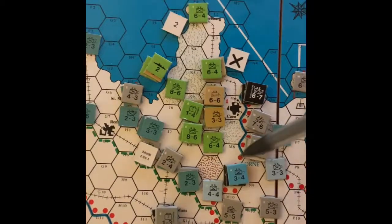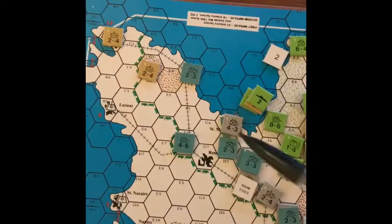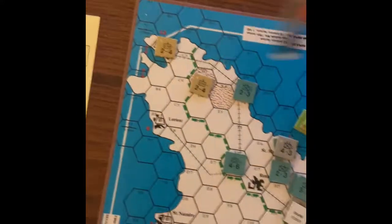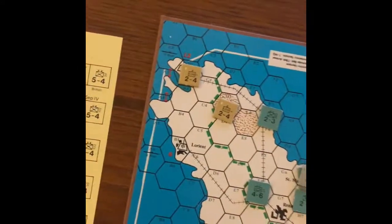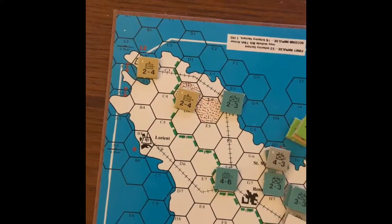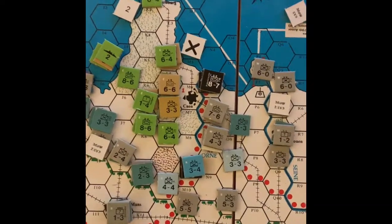Counter-attacks by the Germans are narrowing our foothold here. We're still holding on but we got pushed back and lost our strong point right there. But another development is we managed to do a commando raid that survived a counter-attack by the Germans — the commandos are still in control of Brest. So next turn we can use that as a port, which is very encouraging. We might be able to bring some units into the Brest area and destroy this U-boat base right there, which will help our supplies.